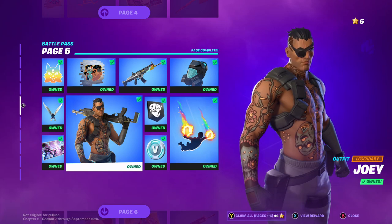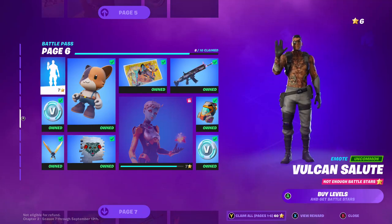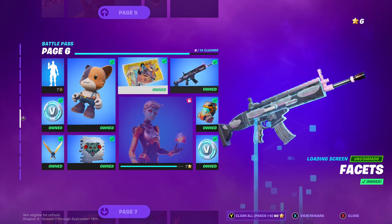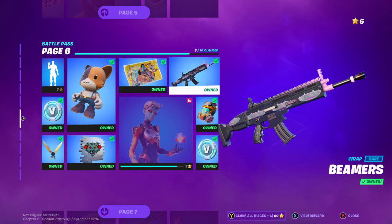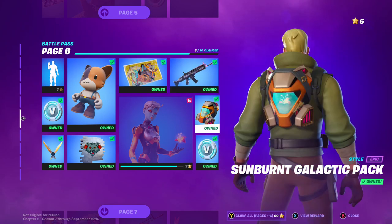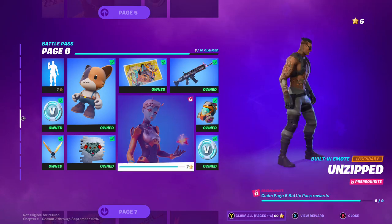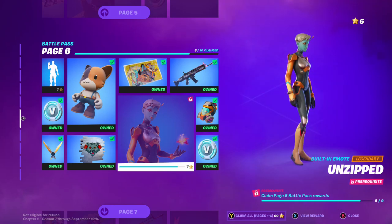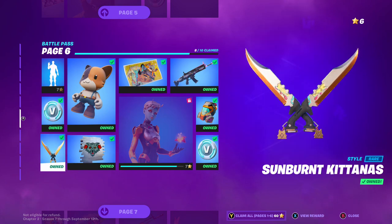The Katana Harvesting Tool and Joey. Then we come down here — we've got the Vulcan Salute from Star Trek. We've got Mea's skill Janky, this loading screen, Beamers Wrap — pretty dope looking. We've got Sub Burnt Galactic Pack — this is creepy looking. That skin, V-Bucks. This spray of bait, the Roof Peaches, and V-Bucks again.